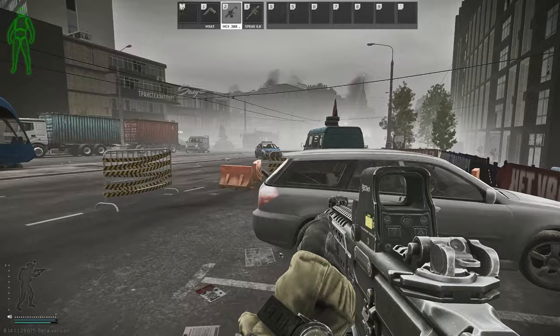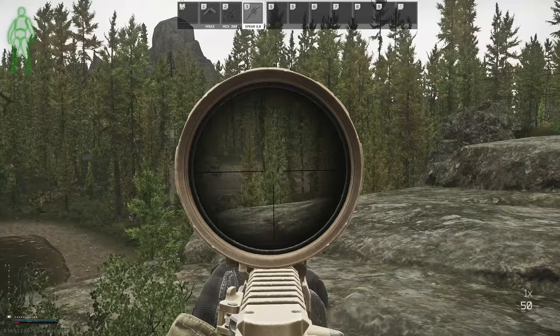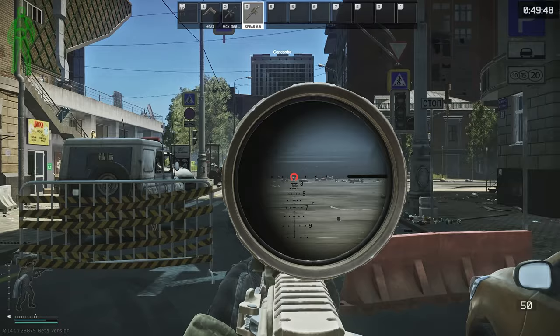From some cursory testing, it seems like the fog is possibly even worse than it was before on Streets, but would seem to be alright elsewhere, so I think we'll need to play with this one for a bit in a few different weather conditions to decide if something meaningful has changed. I still think that this should be toned down a lot — it's really bizarre that you can have a perfectly sunny day on Streets and still not be able to see properly to the end of the street.